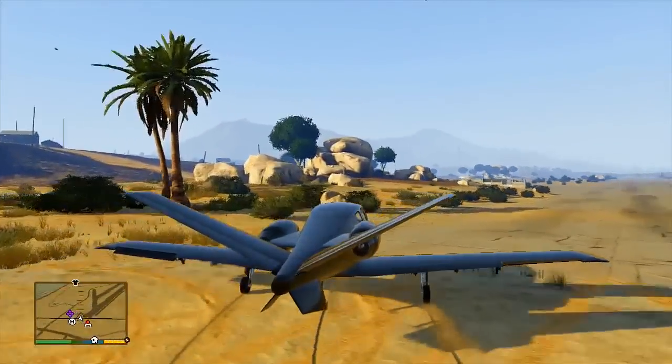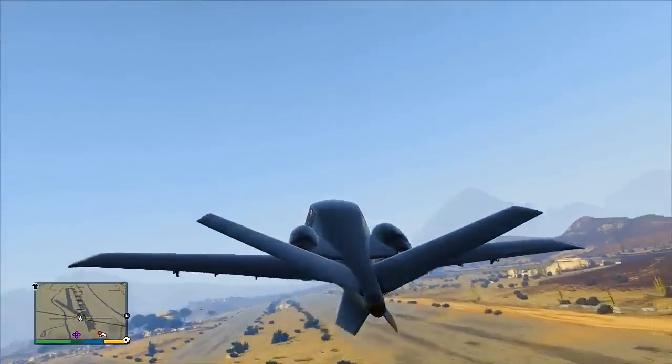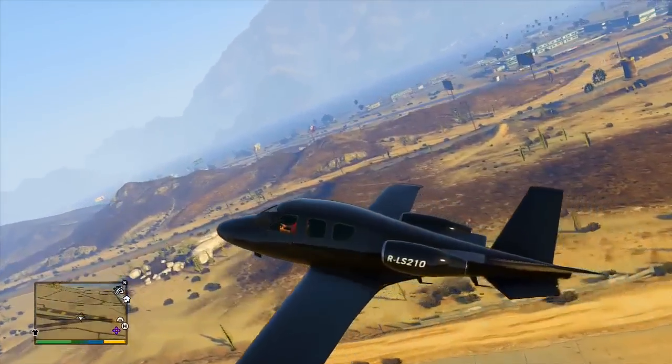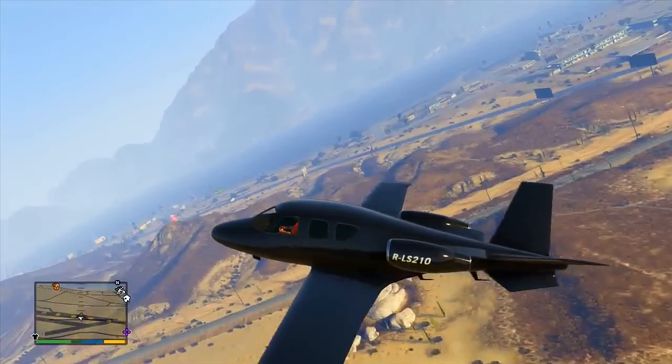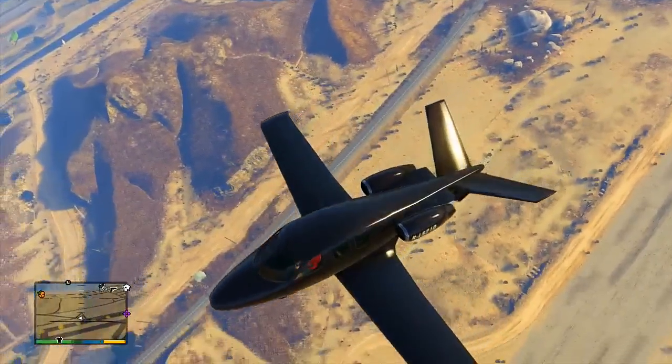The next vehicle would have been the Dinker Jester, but considering I've already covered that in my last video, I thought I'd leave that out. If you guys do want to see that vehicle in action and the showcase for it, go ahead and click the link in the description below, or check my previous video.